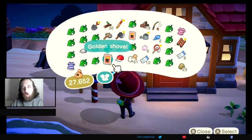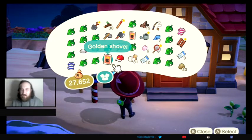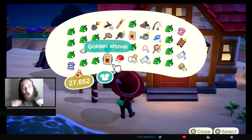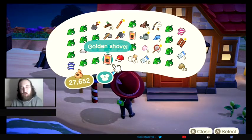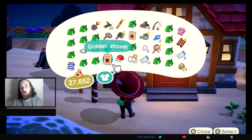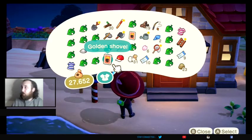Yo, what is going on everybody, it's your boy Bug Catcher D-Law bringing you another Animal Crossing: New Horizons video. Today I'm very excited to let you guys know that we finally got the golden shovel for my island. This wasn't something I was really rushing into doing — I know there's the time skip method you could do to possibly get it in one day, but I didn't want to jump ahead. I ended up getting it in my mailbox from Gulliver.